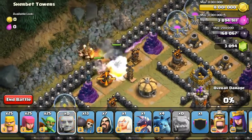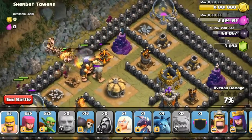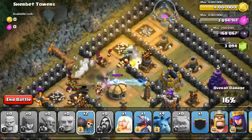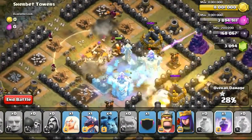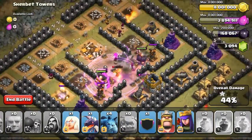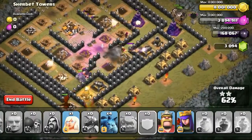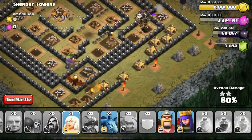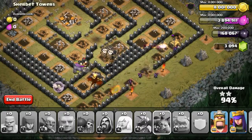It's like a test of strategy trying out different army combos with different attacking styles, which is fun — not using the usual GoWiWi or my usual LaLoon strategy. If I used my normal LaLoon strategy on this base I could practically wipe it out using only half the troops I normally use, especially with my king and queen. Without the king and queen it's of course more difficult, so I really appreciate the difficulty standard you guys have been setting.